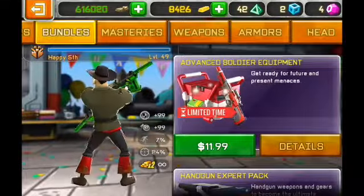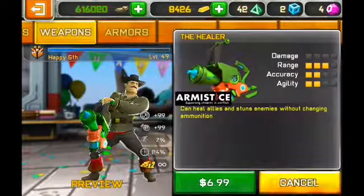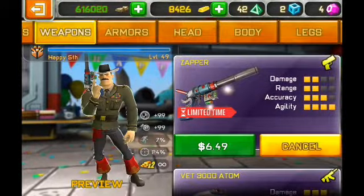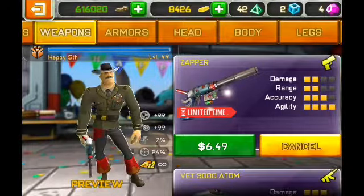As for the weapons available for purchase this final week, we still got the Healer and we have the Zapper. So it's really cool — not bad, not bad.